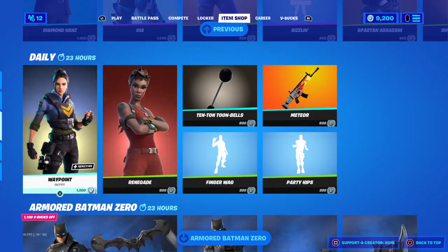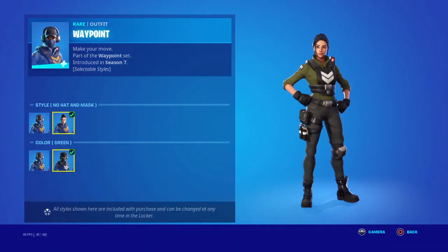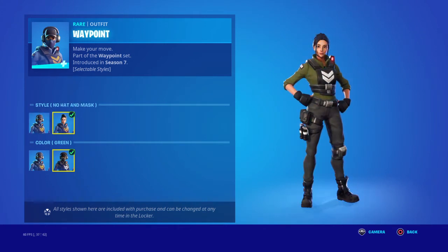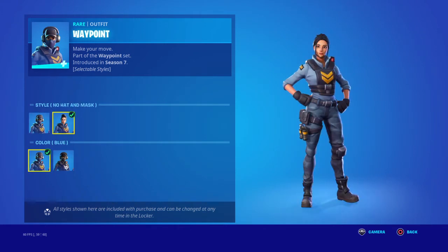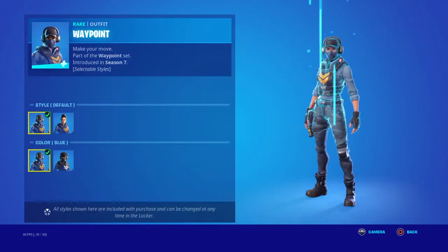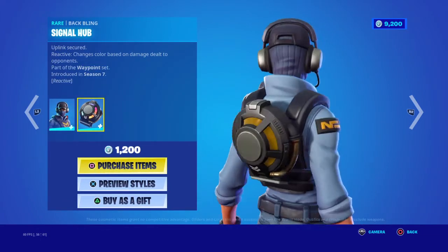Then we have the Waypoint skin with added styles — with the head or without. This style is better. The backbling is Signal Hub, and it's reactive — as you move it gets more color.